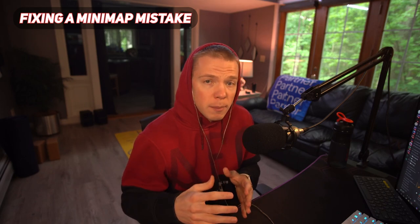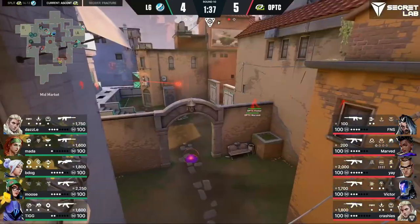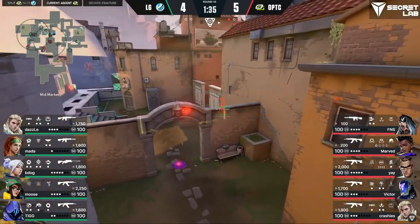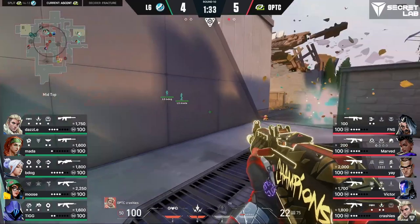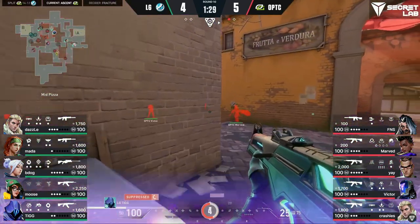Let's take a look at one more example — this time a potential mistake LG made and what they could have done to fix it. We're in round 10 of the match, with the score 4-5 in favor of Optic. Optic starts this round with a default, taking aggressive control toward mid, with Finesse waiting outside of A main for potential aggression from LG.